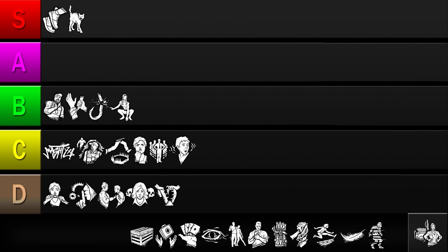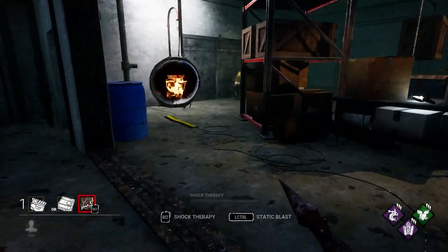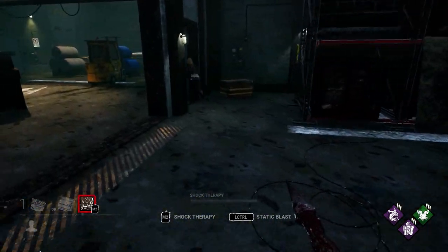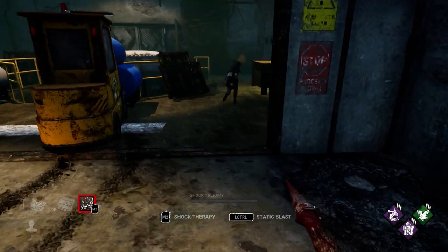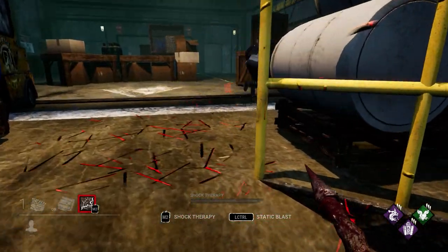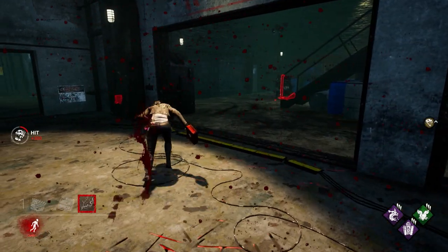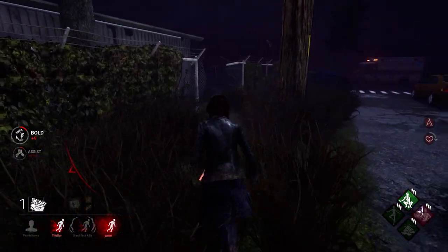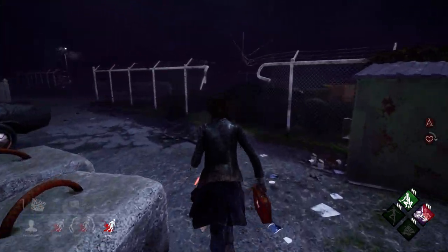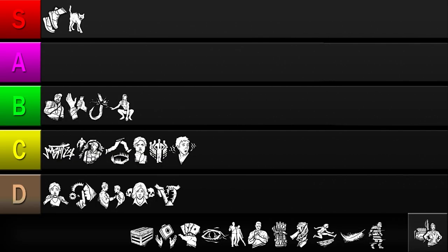Our next perk is Poised. Every time a generator is completed, this perk hides your scratch marks from the killer. It's a powerful effect that can make escaping chases easy. The problem though is how luck-based it is — you aren't going to know when each generator will be completed, which can cause this perk to activate at times you don't need it. And even if your scratch marks vanish, killers can still use line of sight, blood, footsteps, and grunts of pain to find you. So while Poised has a powerful effect, it requires generators to pop at just the right time to be useful, and it's not very versatile since you don't have much control over when it activates. I'll be putting it in the C tier.